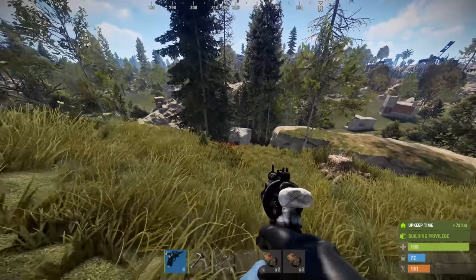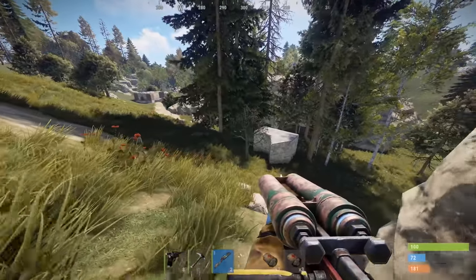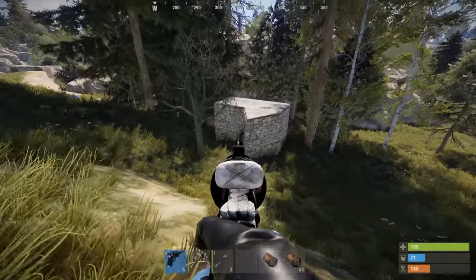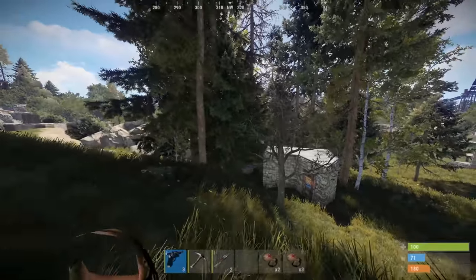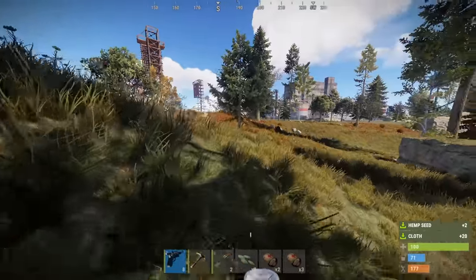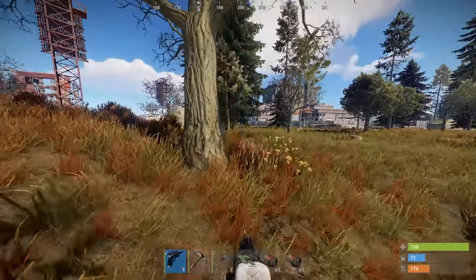There's a guy inside of this base and they expanded. It looks like we have quite a few neighbors. Raiding this guy is going to be an issue, but I was still planning on doing that. We're just going to go to launch site anyway. What I need to do this episode is pretty much gather as many components as I can, but specifically semi-bodies and springs.